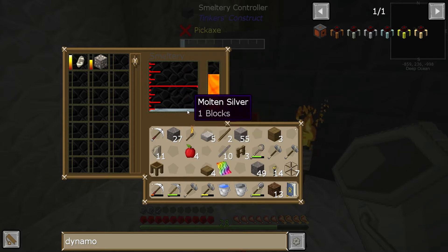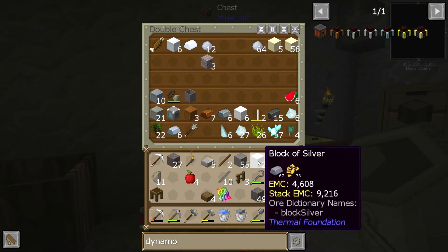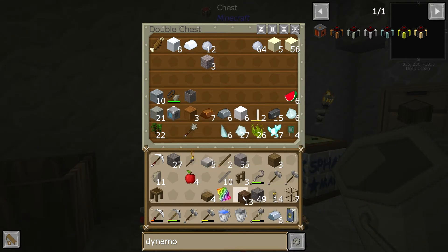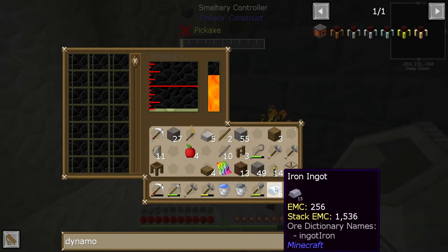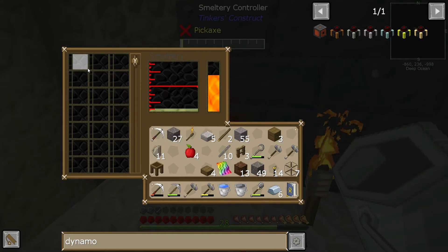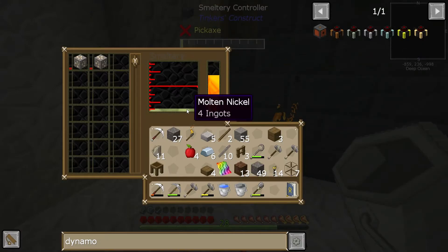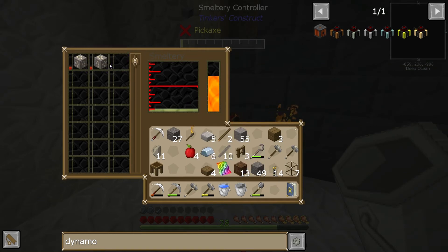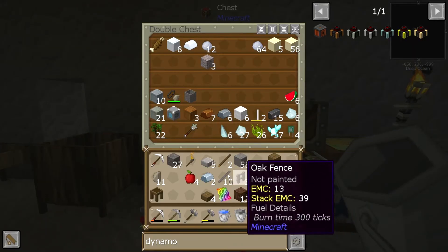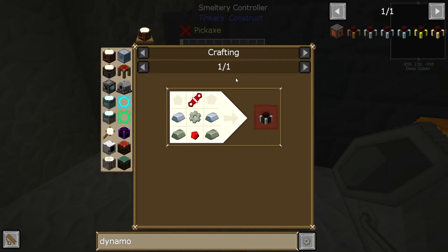That'll just top this up. I hope it doesn't mix with the silver — it would be an unmitigated disaster if it mixed with the silver. It doesn't. Good. These have now solidified, so we can pour that. I guess we need to drip some iron in there — let's just throw six iron in there, see what happens. We've got four ingots of molten nickel in there, so we'll do eight. I'm hoping it's a two-to-one ratio. And then maybe we can get us a magmatic dynamo, and that will be the win.